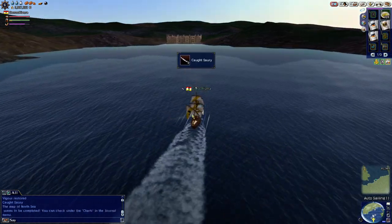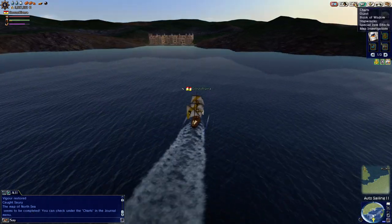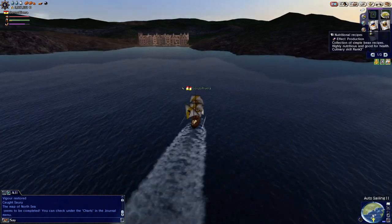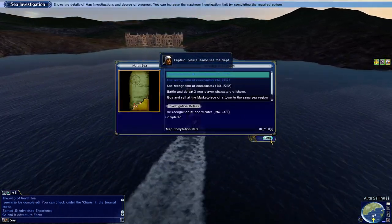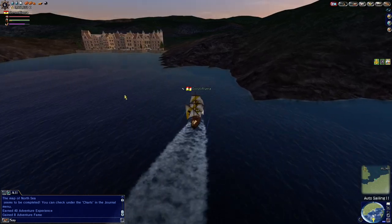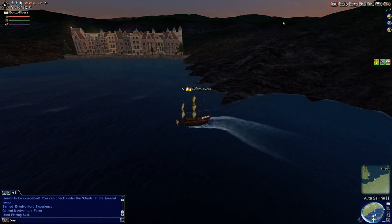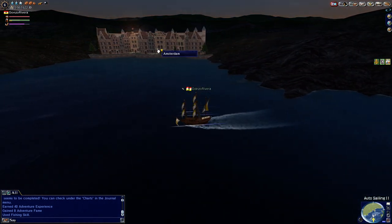I should be able to catch a fish — and it says the Map of North Sea has been completed, you can check underneath the Charts menu. So we go to Map Investigations and you'll see you've completed it. Once you check on it, it pretty much gives you some of that adventure experience. You don't actually need to speak to a scholar — just go back to the Map Investigations section and you'll get your experience and fame for it.